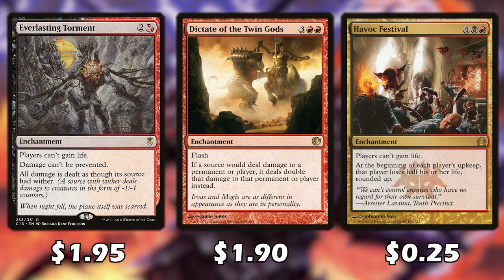Everlasting Torment makes it so players can't gain life, damage can't be prevented, and damage is now in the form of wither. I like this card in case some people are trying to prolong the game with life gain or cards like Fog. Dictate of the Twin Gods makes damage deal double. And since we're playing Rakdos, I have to play Rakdos Carnival — it's just too fun. Players can't gain life and at the beginning of each player's upkeep they lose half their life rounded up.